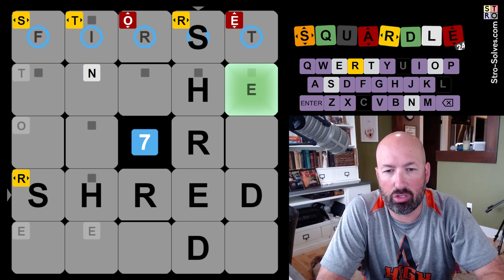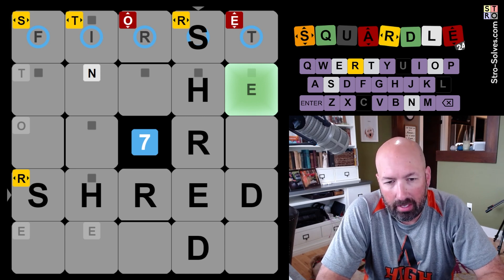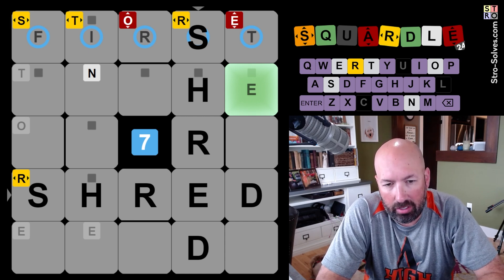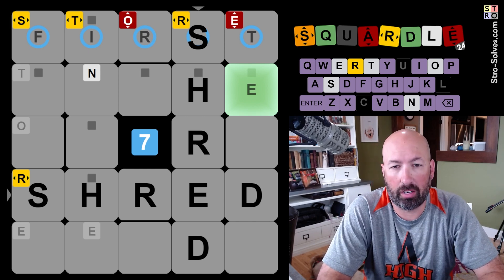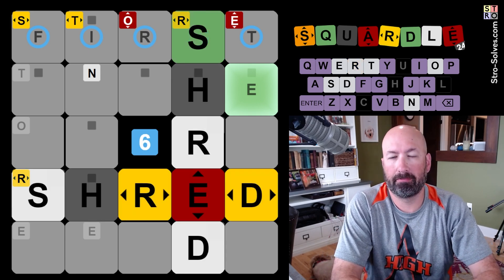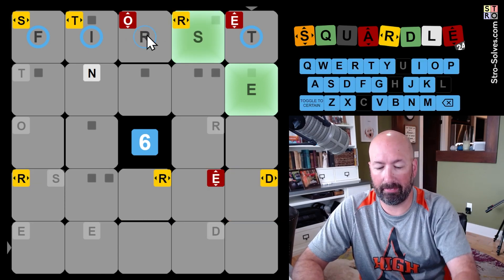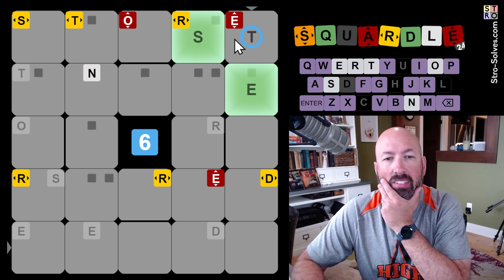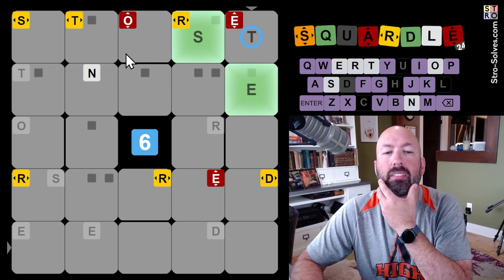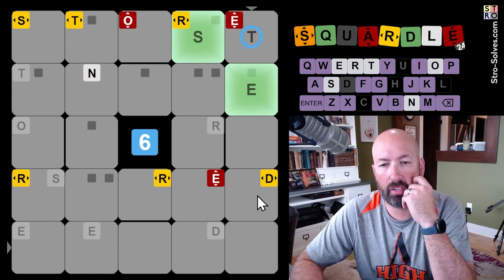I'm thinking something like 'shred' — H and D are new letters. Let's see if there's an E in the fourth row and column. We know this is not 'first' because there's not an R up there. It could still be S-T. The R down here is second or fifth now.